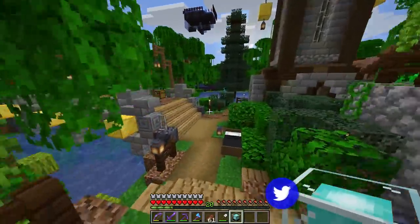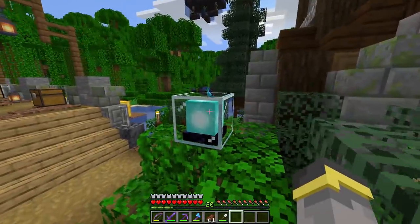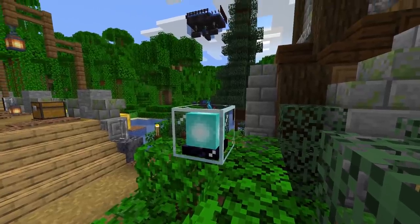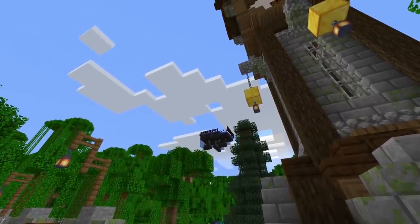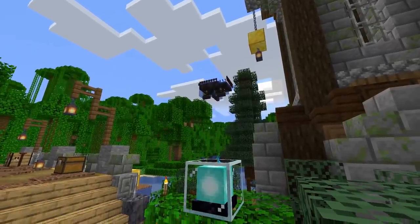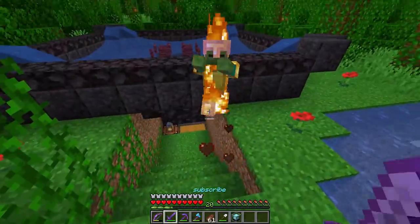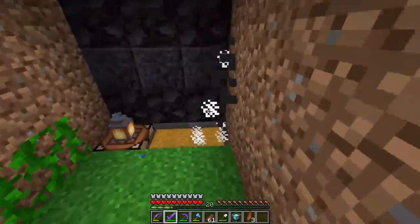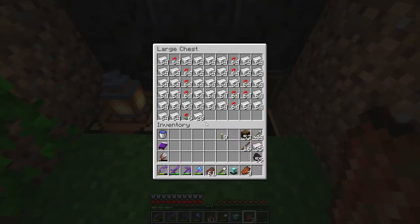The beacon still does nothing — that's because we don't have mineral blocks below it. To activate a beacon you're going to need at least nine mineral blocks. You can use iron, gold, emerald, diamonds, or netherite. Iron is going to be perfect for what we need today.